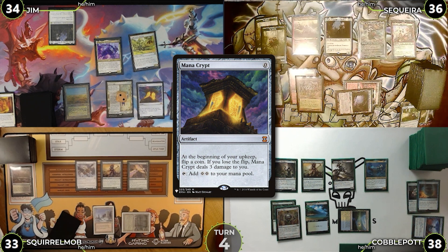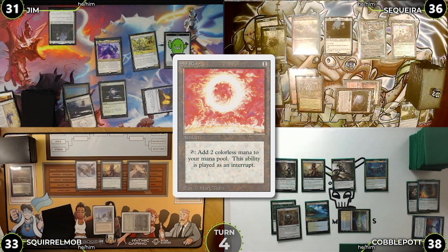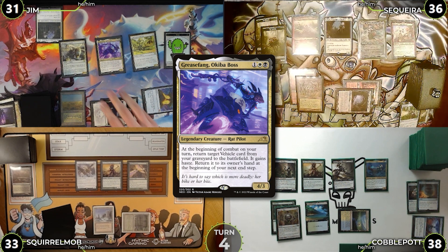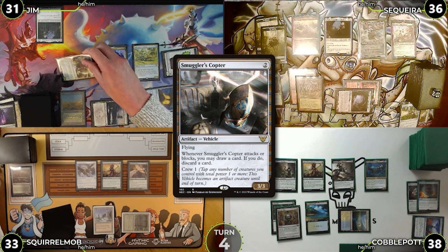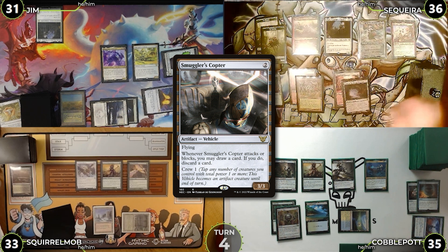Turn four: Jim untaps, flips for Mana Crypt taking three, draws, and Urza's Saga triggers to add a counter. Jim holds priority activating Urza's Saga to make a Construct token, then searches for a one-drop grabbing Soul Ring. He plays a Snow-Covered Swamp and casts Unmarked Grave, putting Smuggler's Copter in his graveyard. Grease Fang brings in Smuggler's Copter at beginning of combat; Jim crews it with the Construct, attacks Cobblepot, draws a card, and discards Chrome Mox.